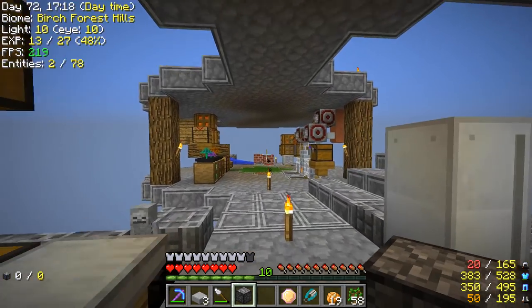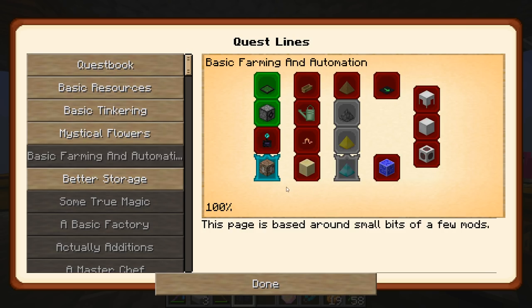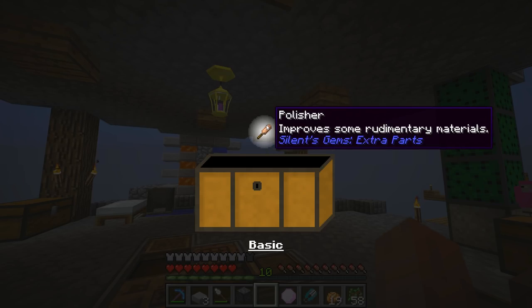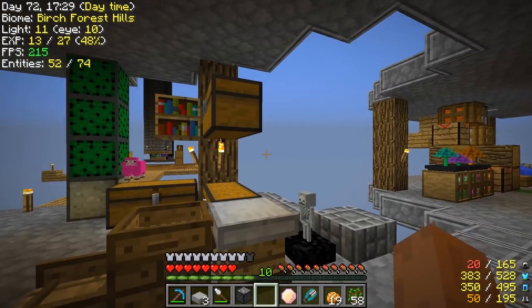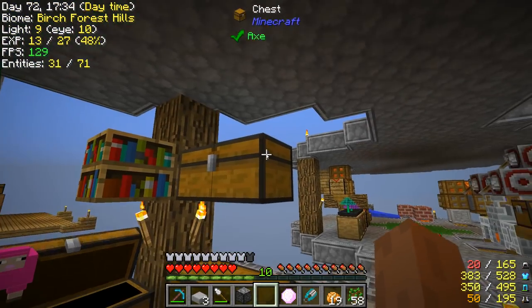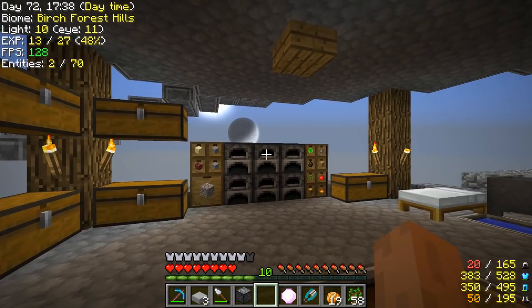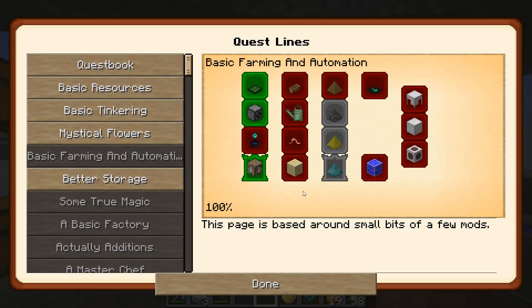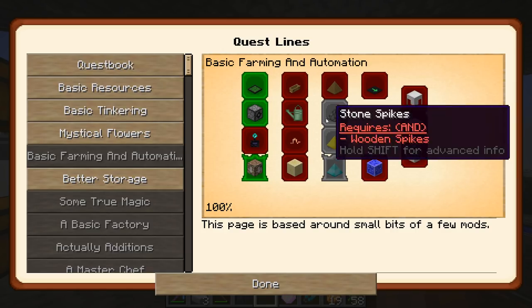So yeah, that's definitely something to look forward to. I'm kind of going through the automation tab — we are completing a few things — and we are getting no items. So yeah, these bags are not worth anything to be honest. There's like nothing in them.